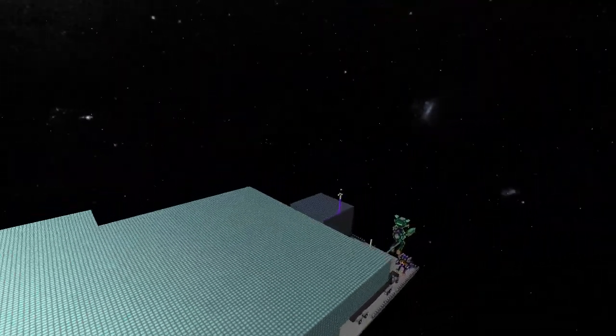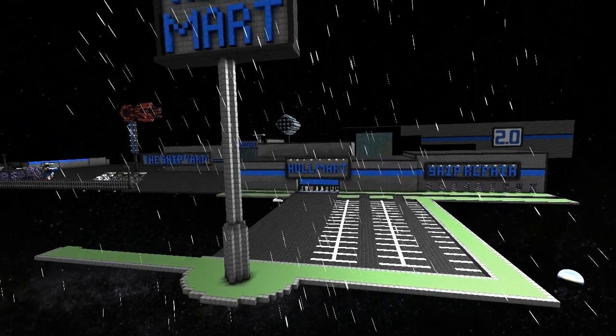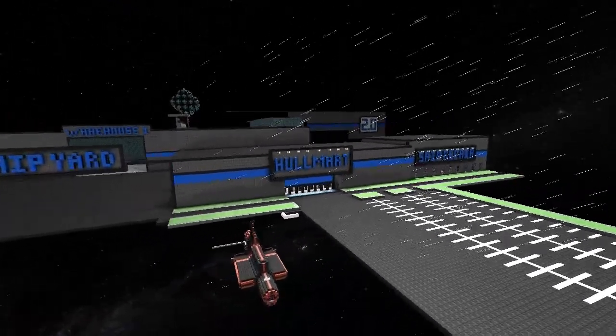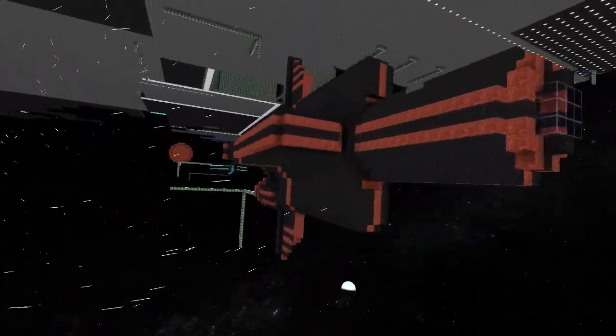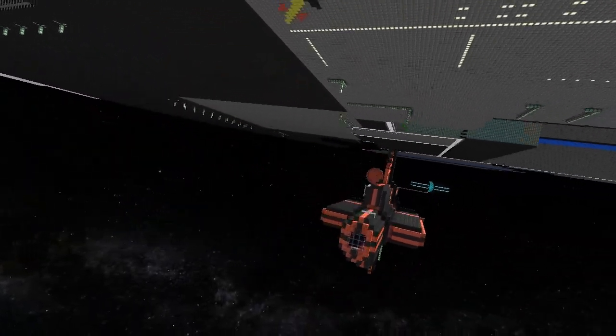Onwards to the Thunderdome — well, on my way there I thought I'd come check out Hallmark. It's obviously expanded a lot since I was last here. There's a pretty cool looking ship docked under here. So many cool ships just everywhere — just awesome.